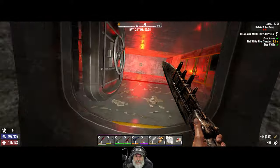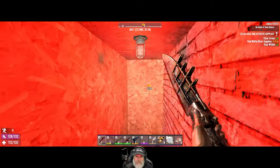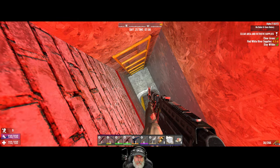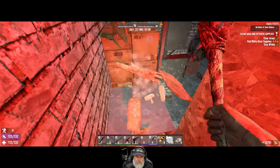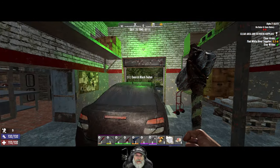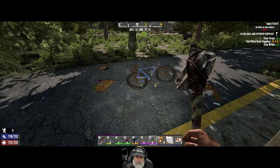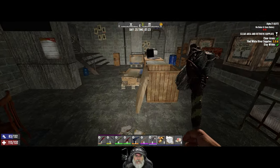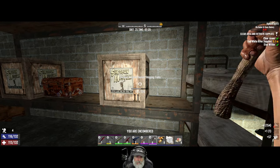This is the exit I'm assuming. This place is kind of weird. Sneaky sneaky sneaky. Let's offload into our bike. We're gonna get the rest of the loot and then go get the satchel.